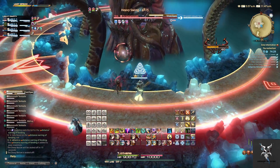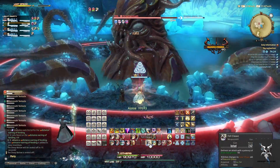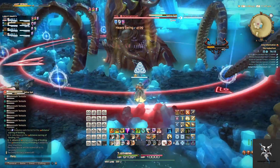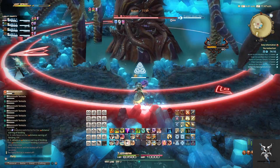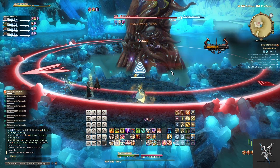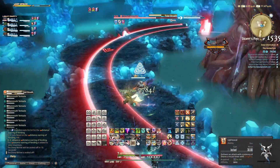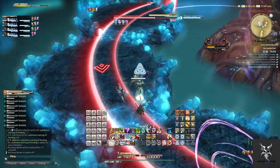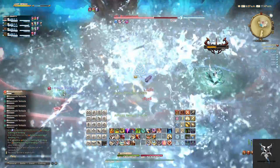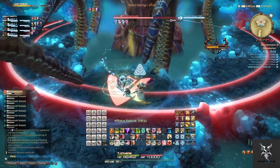The next ability to watch out for will be Vivid Eyes. This will do a donut AoE around the entire platform — you can either move close to the boss or away from him on each of the platforms to avoid this. Saline Spit is going to do a circular AoE on all of the platforms, and you'll need to move into the light blue section in between them to avoid it. He'll then do a Tidal Breath, so depending on where your party is you'll need to reposition to the other side. It doesn't AoE the entire section in front of him, so you'll want to make sure that you're standing behind the arrow on his side.